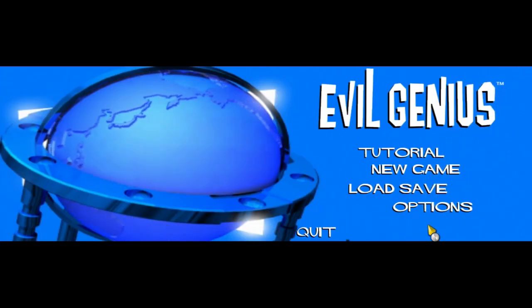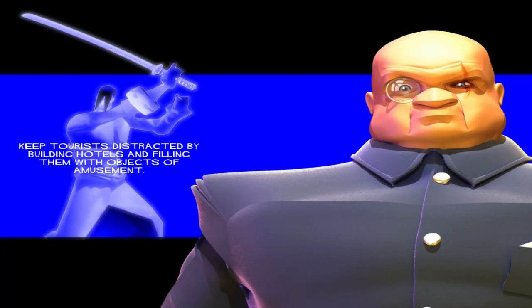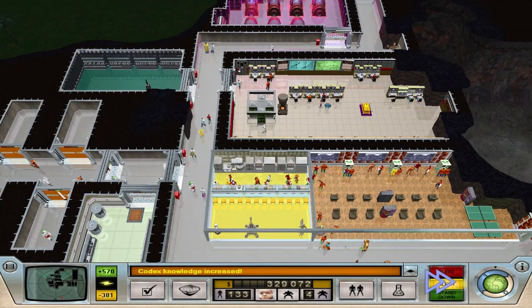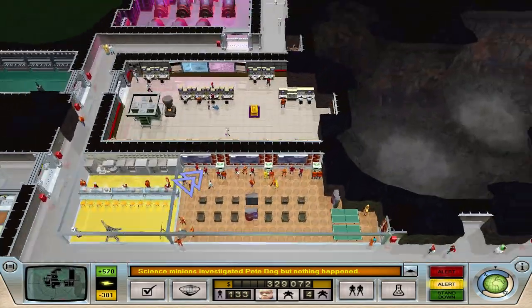Welcome to World Domination Plus Evil Genius, episode 20. Let's load the game and devious plan. In the previous episode we did some construction in the base - we finished off our training room, a power plant, and the medical facility. We also stole the codex knowledge and recruited - loosely speaking - a mercenary scientist to decipher it, which is what we'll use to start building our super weapon, our world dominating device.